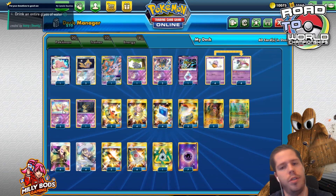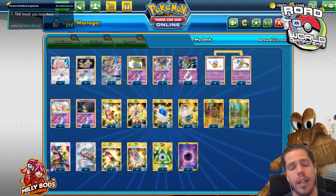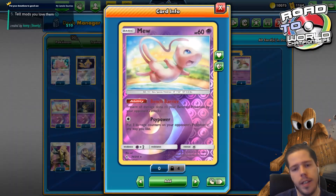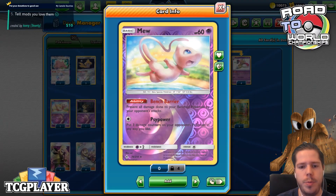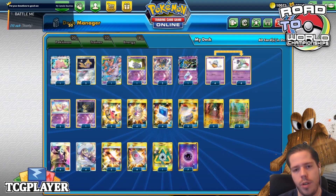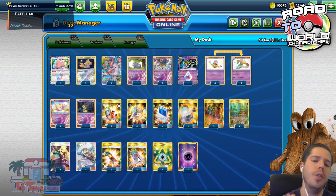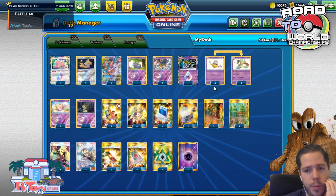You can spend that Mysterious Treasure searching for those very valuable Inkay and Malamar. Also, Mew's Side Power attack allowing you to put 3 damage counters on your opponent's Pokemon in any way you like can be pretty handy, because combined with Shrine of Punishment, Distortion Door and Spell Tag, you'll actually become a sort of weird spread deck.